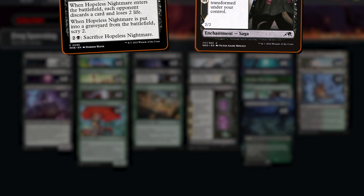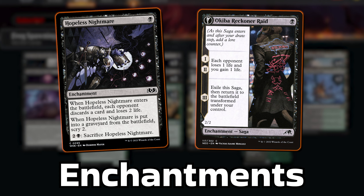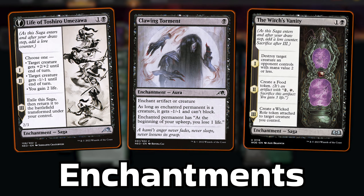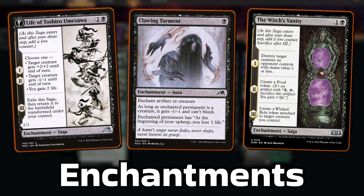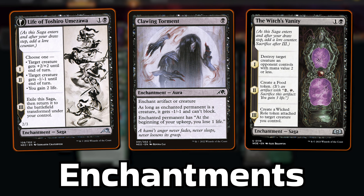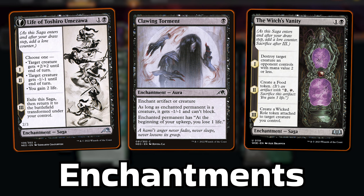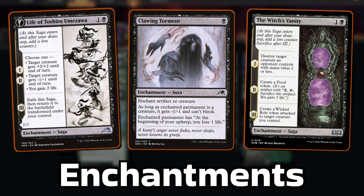Other cheap enchantments include Hopeless Nightmare — the ultimate 1-drop for us — and Akiba Reckoner Raid, a saga that drains for a couple of turns before ETBing as an enchantment rat creature with menace. We have Life of Toshiro Umezawa, the best 2-drop on the play against low-toughness creatures — it both destroys and stops your opponent deploying 1-toughness creatures early, and helps pump up our menacing creatures late. And I'm playing Clawing Torments, crucial for letting us attack through bigger creatures by making them unable to block.